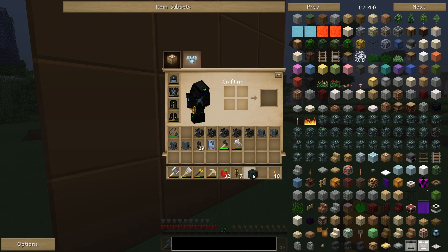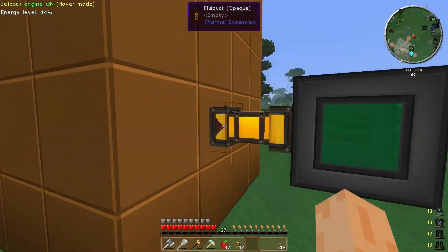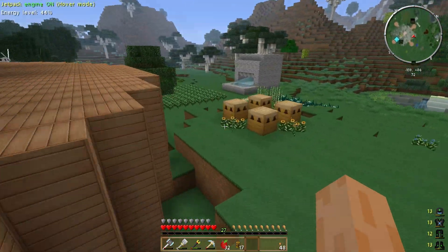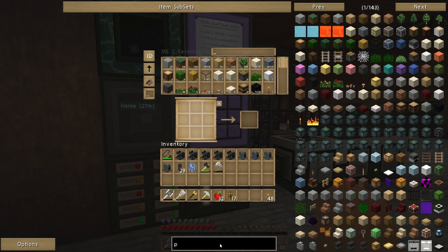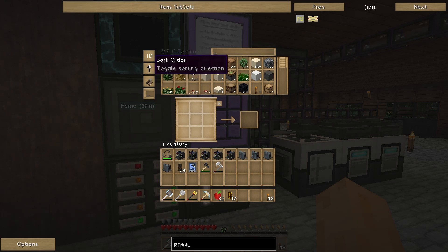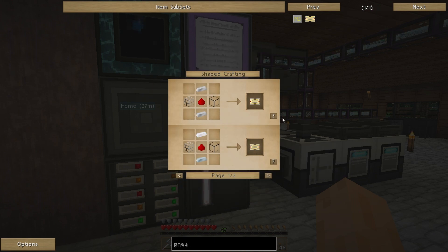Where'd that tesseract go? Did I only pick one up? Whoopsie daisy — that needs to be wrenched out. I don't think that's going to push out. So what I'm going to need is either a pneumatic servo or a redstone torch to power that. Let me make a pneumatic servo just because it's slightly more compact. I've actually got that tool in there — search box mode auto search.